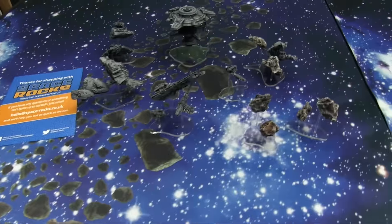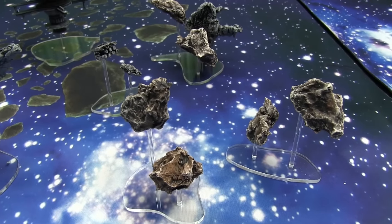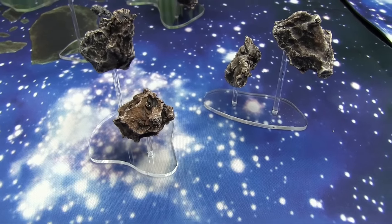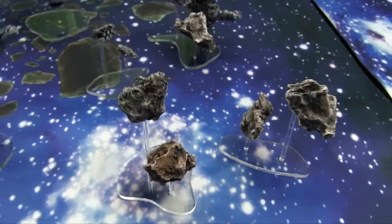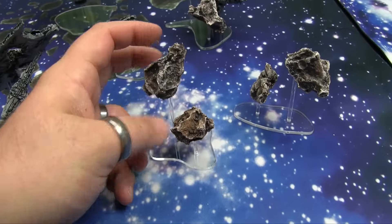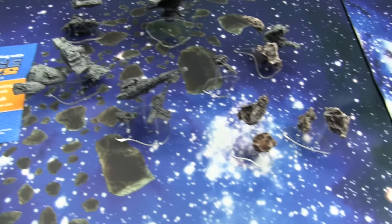The Space Rocks terrain is all cast in resin and it comes pre-painted, so all this dry brushing was done by them. It's on some acrylic stands — all cut acrylic with acrylic flying stands. I haven't attached any of it so I can actually disassemble it. You could just glue it all if you have a static place to put it, and there are some different types of terrain.